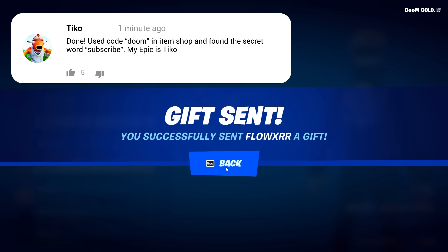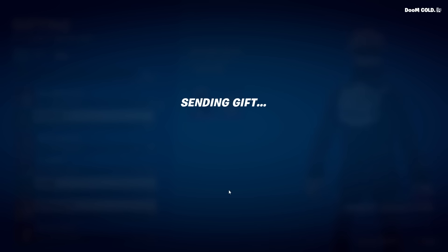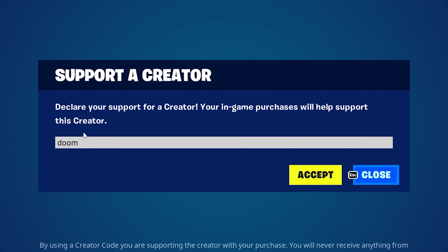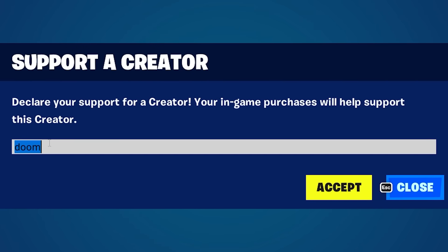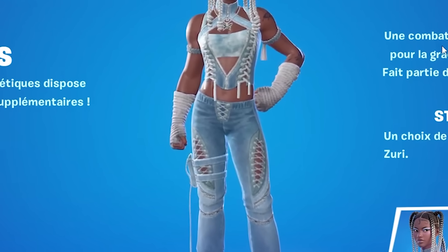Drop a like, turn on all notifications, and leave a comment with your epic ID. Special thank you to viewers typing 'doom' in the Fortnite item shop. Now let's start with some of the free edit styles we got in this update.